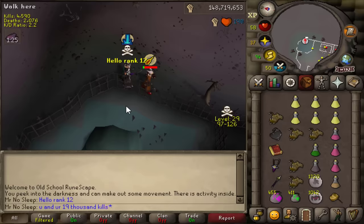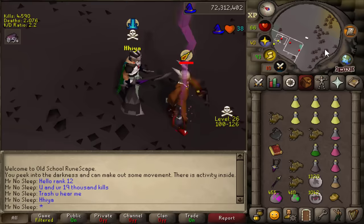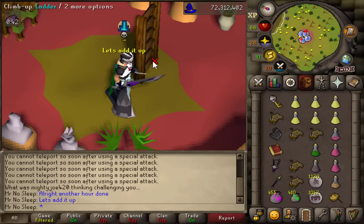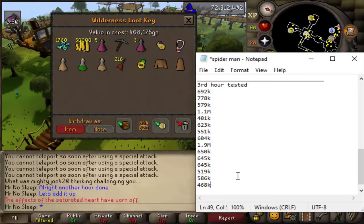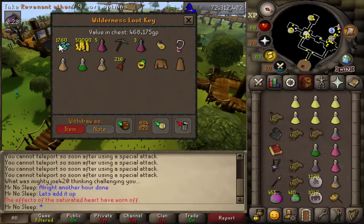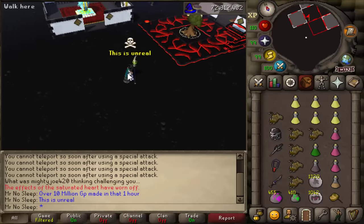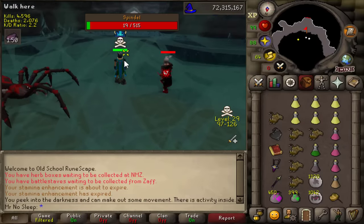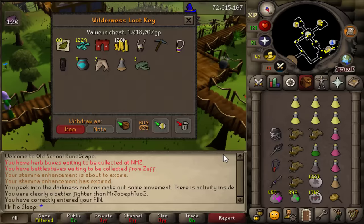If you were curious what rank 12 looks like in game — well, he's a bot, so he's trash. 19,000 kills. Another hour completed. I'm not showing every single kill because I just have way too much footage, but you'll see the loot keys — the proof is in the picture. Over 10 million GP made in that hour. So we went from 7 mil to 8 mil to now 10 mil profit an hour, and we're just going to keep moving on up.